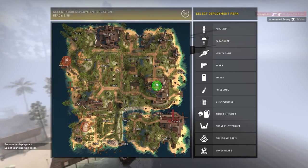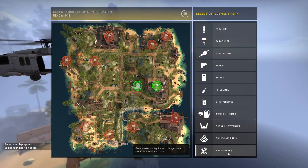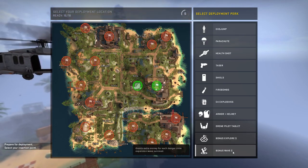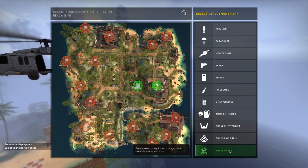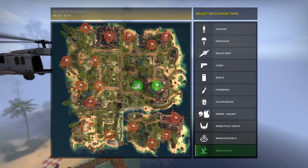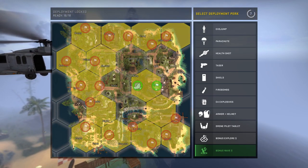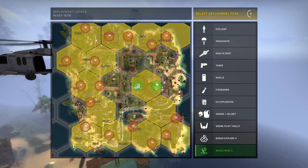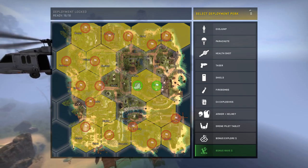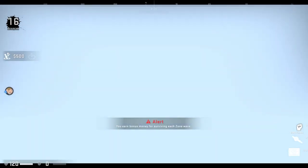Oh no, I accidentally already picked — I was just clicking. Alright, I guess we're dropping there. What perk? I did bonus wave — gives you more money per longer survival, so all we have to do is be sneaky and hide. I should have done bonus explorer because where I am I can just circle. You still can — oh shoot, I can.